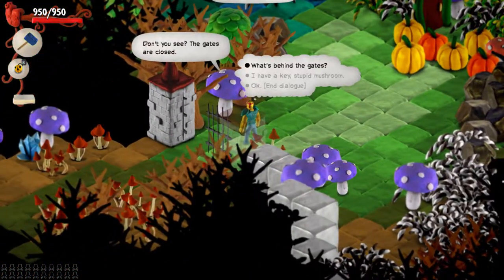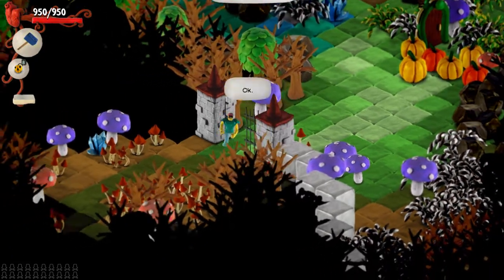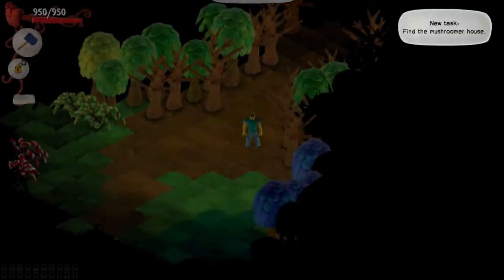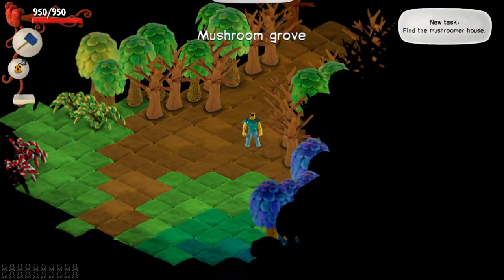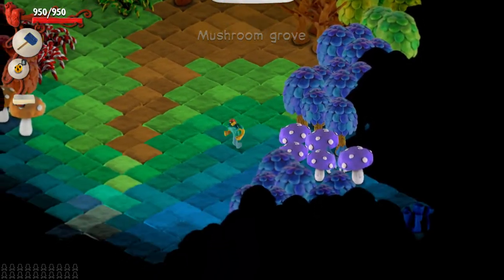Let's go! The gates are closed — 'Don't you see the gates are closed? What's behind the gates? Mushroom Grove.' Be careful, though. This could be very dangerous. Find the Mushroomer house.